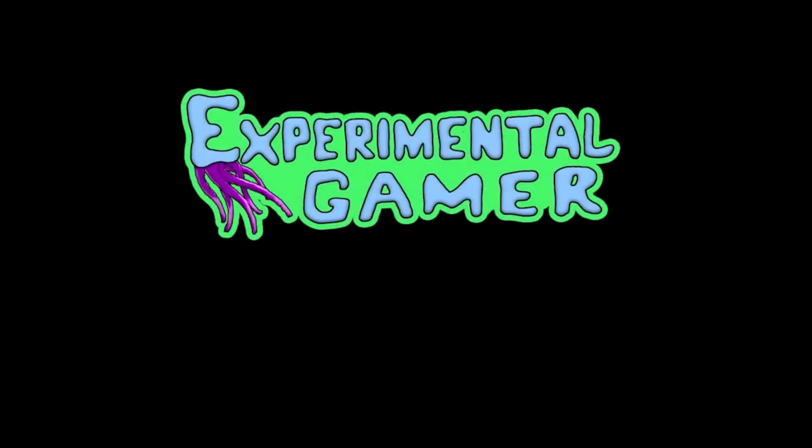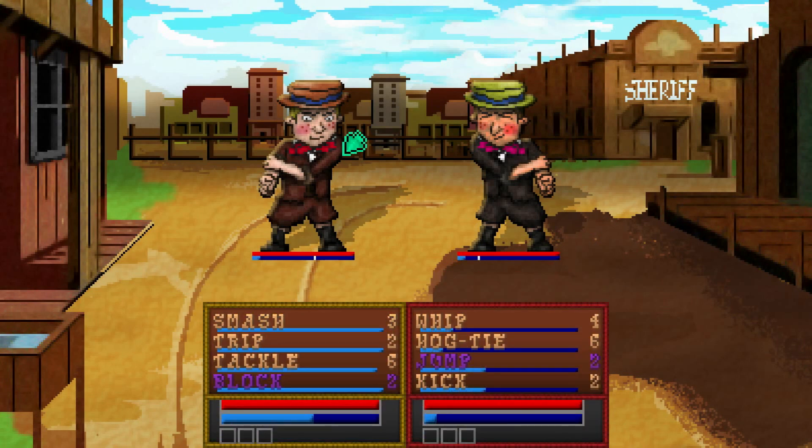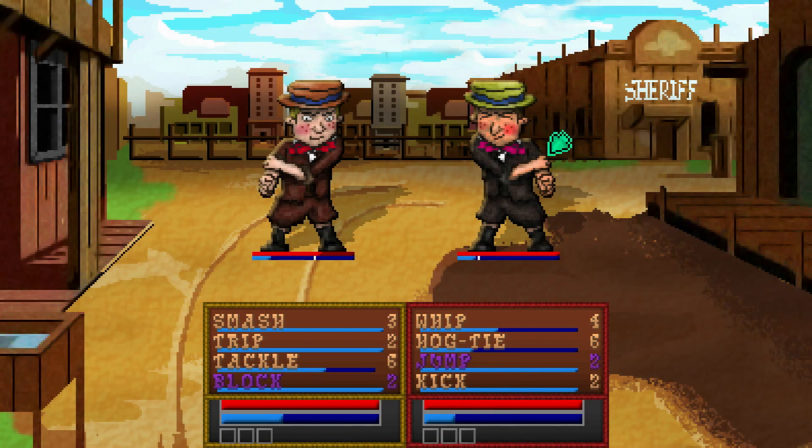This game, developed by Experimental Gamer, is out now for your PlayStation Vita as a PlayStation Mobile title, but this game is anything but a phone game. It is a hybrid real-time slash turn-based RPG in the style of Final Fantasy, Earthbound, or even Chrono Trigger, but in a Wild Western setting.